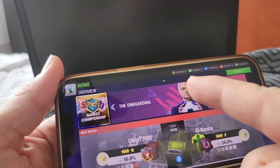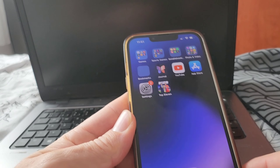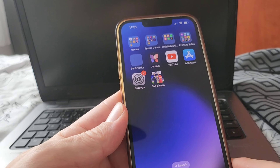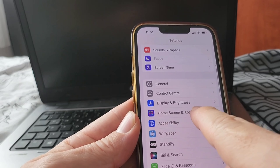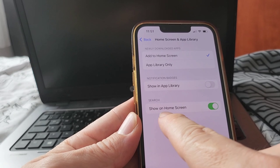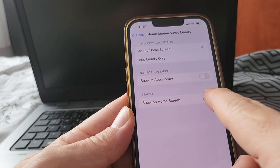If you want to learn how to do this, make sure you watch this until the end — you're going to get all the steps. Before we start the whole process, you just need to check a few things in the settings so the whole process goes smoothly and you don't make any mistakes. Basically, go to the settings and scroll down to where it says 'Home and Screen App Library' — you're going to have 'Show on Home Screen' there, so make sure you turn it on if it's off.